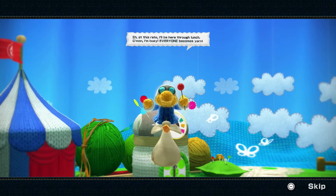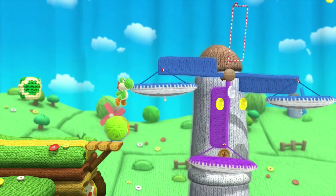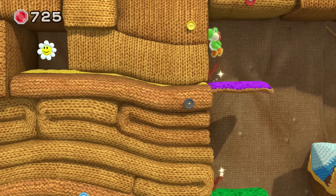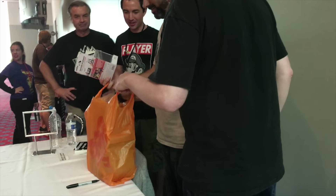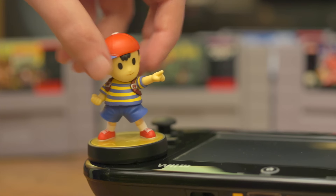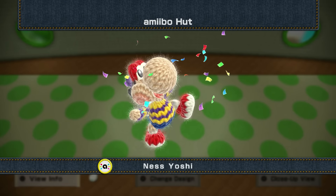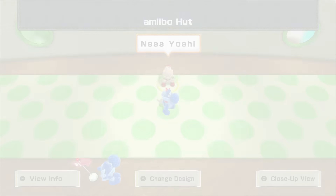You stun and eat enemies and then crap out some yarn. Your attack is a cursor that moves around and fires in the direction it was pointed, using up one yarn turd each time. You can also use the yarn to fill in blank areas to generate platforms and other ways to make it across the stage. Sometimes you poop out a really big yarn, which is a lot more powerful. One thing I really like is that there are a lot of hidden areas to find — you unravel them by pulling on a stray thread, which is a cool idea. This game also has amiibo support.